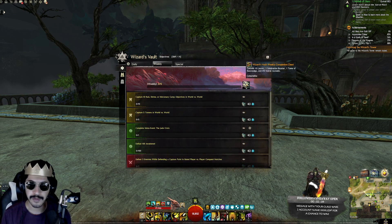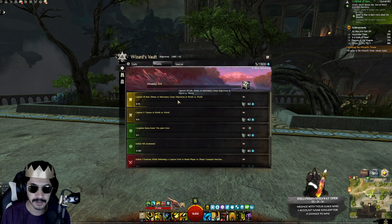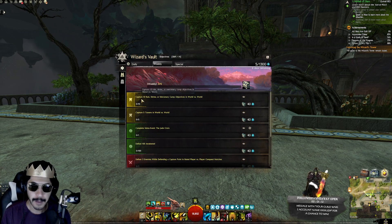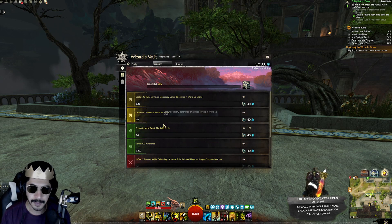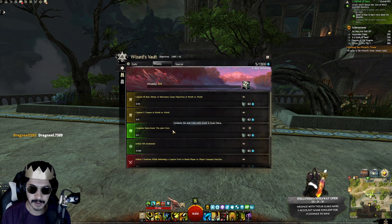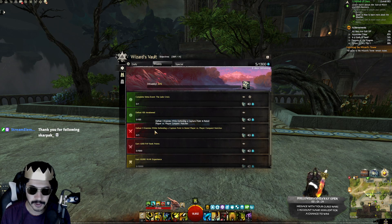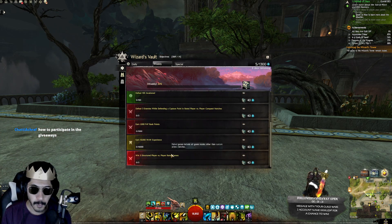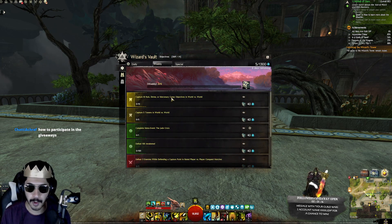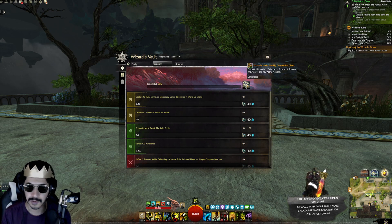For weekly objectives you get even bigger things — the Wizard's Vault Weekly Completion Chest contains 10 laurels, one Celebration Booster, one Tome of Knowledge, and 450 Astral Acclaim. Weekly objectives are longer term: capture 10 runes, shrines, or camps in WvW; capture five towers in WvW; complete a specific meta event; kill 100 Awakened; defeat three enemies while defending a capture point in PvP; earn a thousand PvP rank points; earn 10,000 WvW experience; and win three rated PvP games.